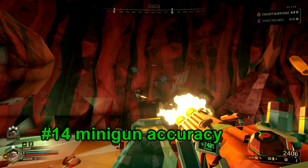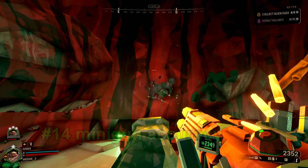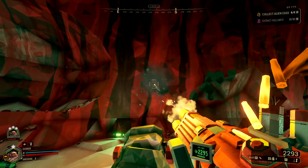Number 14. Your minigun gains accuracy the more it fires. This makes it really inaccurate for firing single shots. In short, don't use your minigun to fire single shots.